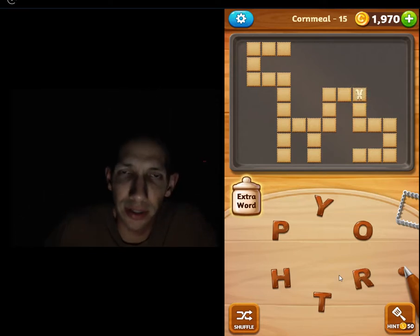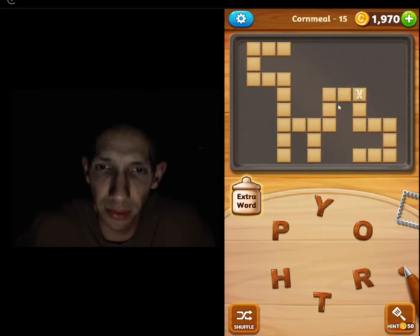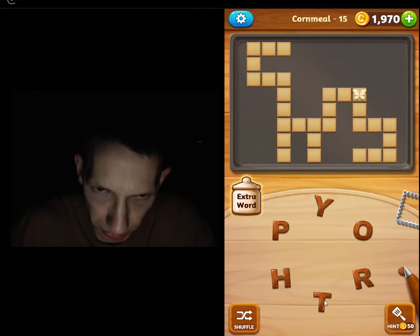Alright, we're back, playing more WordCookies Cross, Commis package, Cornmeal level 15. Here we go, let's see if we can get a good little butterfly here.